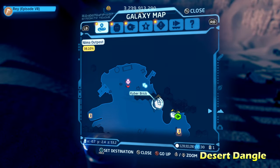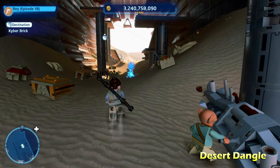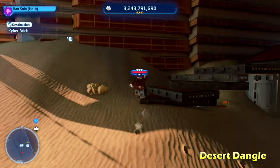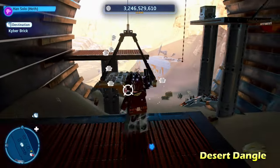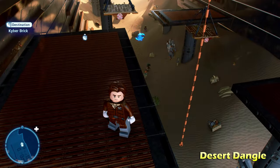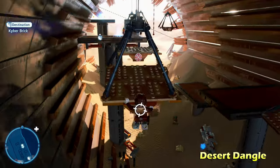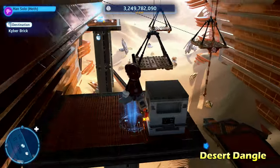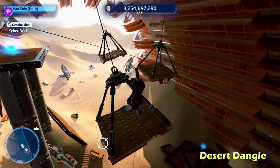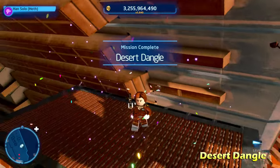Next up is Desert Dangle, another crazy platforming one. You can see on the top left side of the screen — that's where we're ultimately trying to get. To get there we have to do a bunch of platforming. We climb up, switch to a blaster character to shoot these moving targets. There are blocks which you can push down, though they're pretty much optional. We need to shoot the targets on each of the moving platforms to get them to rotate, so that you can actually reach the kyber brick for Desert Dangle.